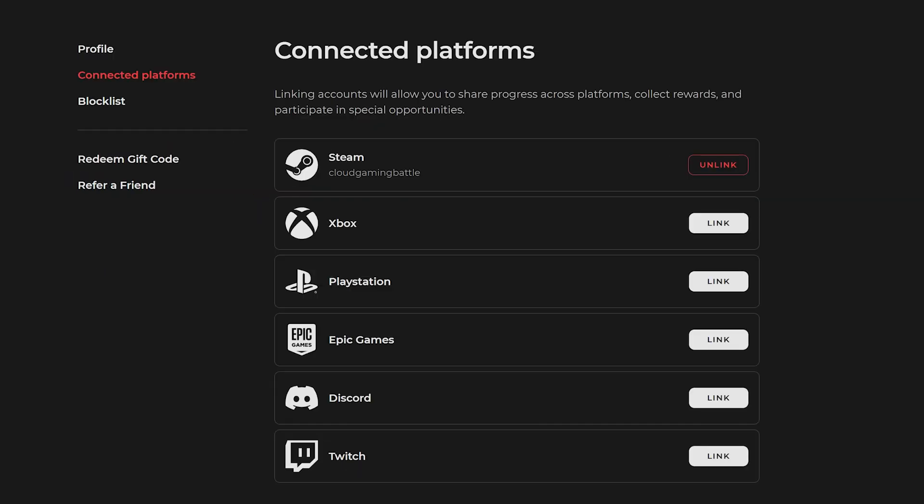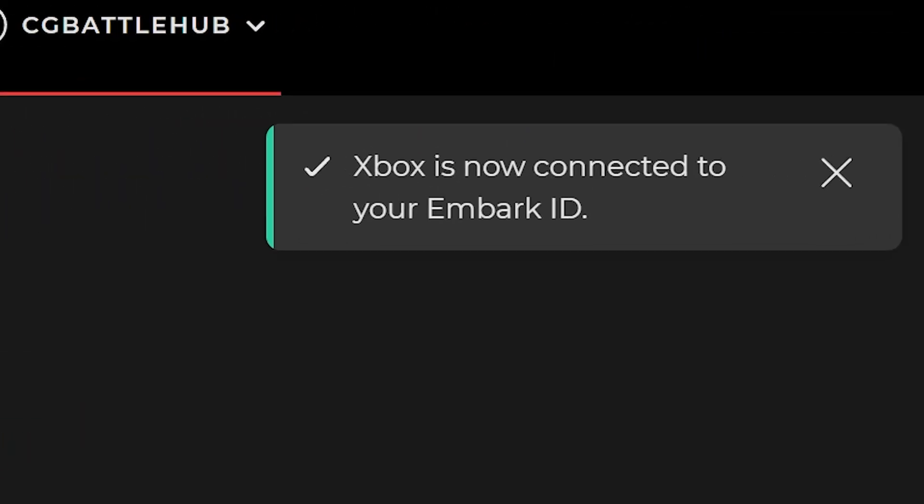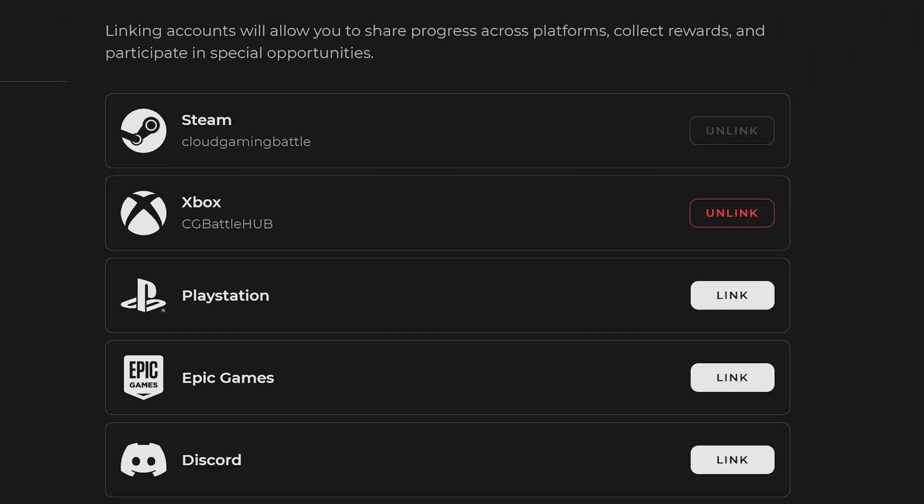Go to Connected Platforms, and you'll be able to link other supported platforms from there. I'm going to sync my Xbox account that I have not played on yet, so I'll be ready when I jump on the game on Xbox. Make sure you have your other platform credentials so you can log into them. Once you sign in, you'll see that the platform is linked and you're all set. Do the same with as many other platforms as you want.